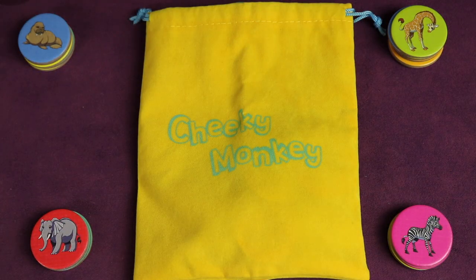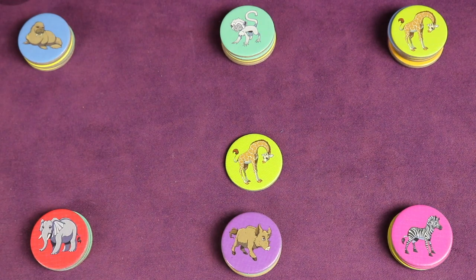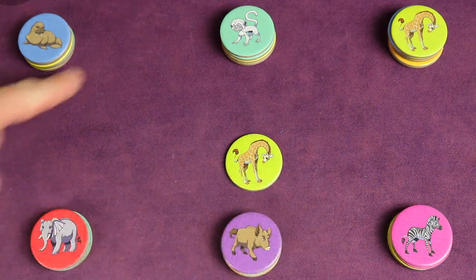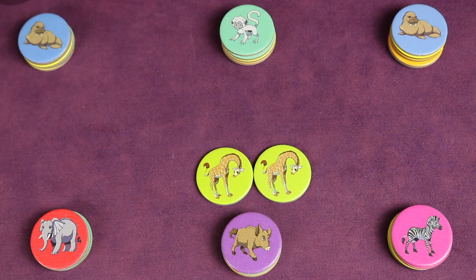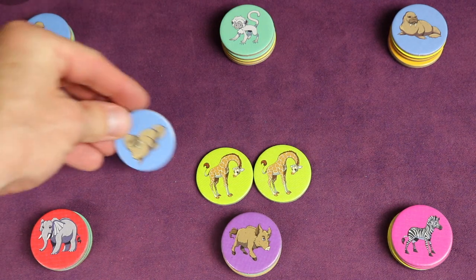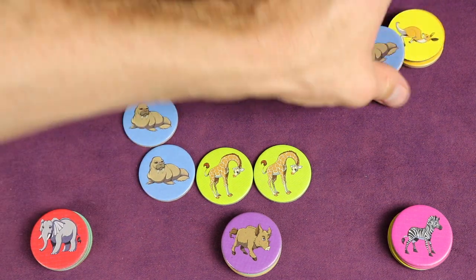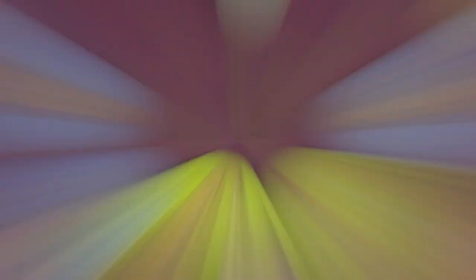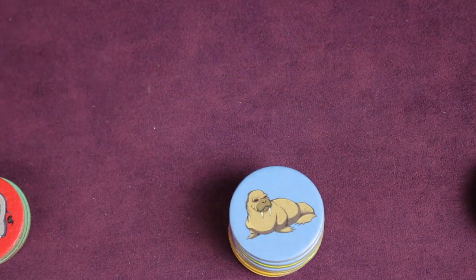On your turn you'll be drawing animal tokens from the bag and placing those tokens in front of you but not in your stack. If any other players have that animal on top of their stack, you get to take theirs too and place it in front of you. Then you decide whether to stop or press your luck. If you stop, you'll stack those tokens on your scoring pile in any order you want.